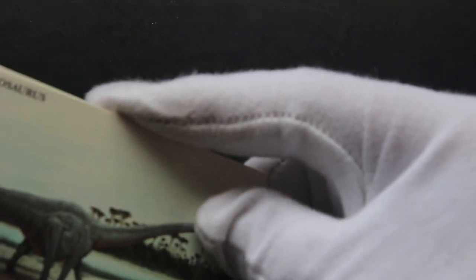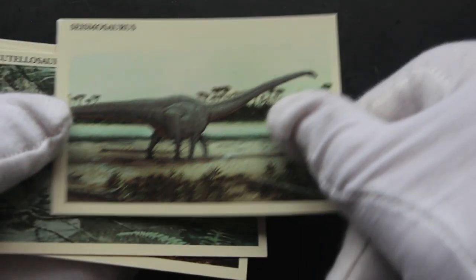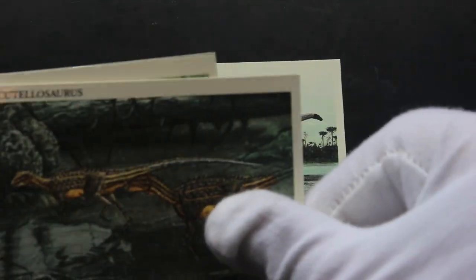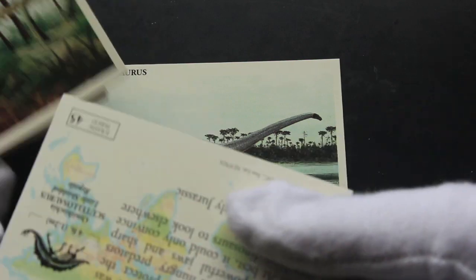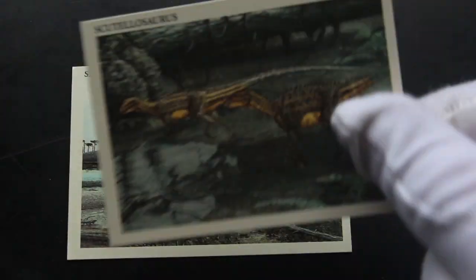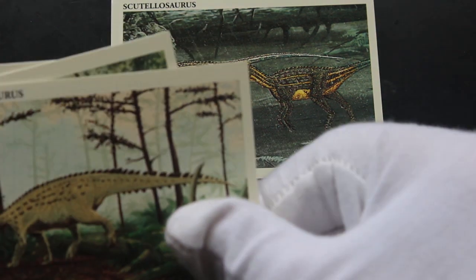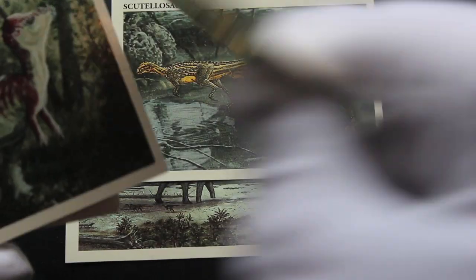It'd be weird if there were a card from Neighbours or something in it, wouldn't it? Seismosaurus, Scuttlosaurus. So you get a little fact on each one on the back there as well. Scalidarius — I'm sure they make some of these up.